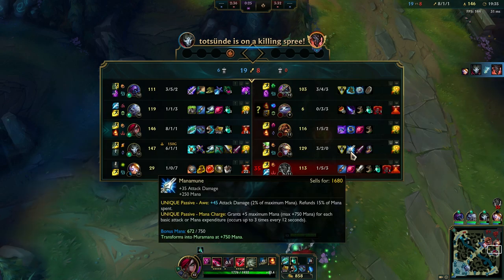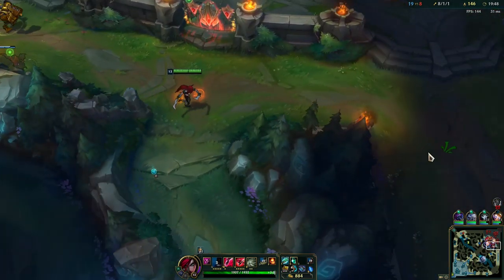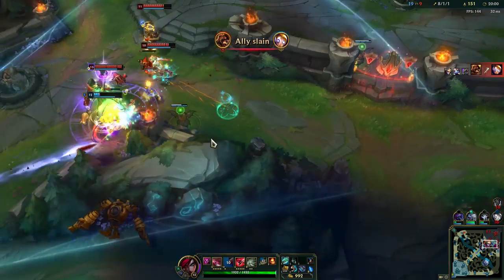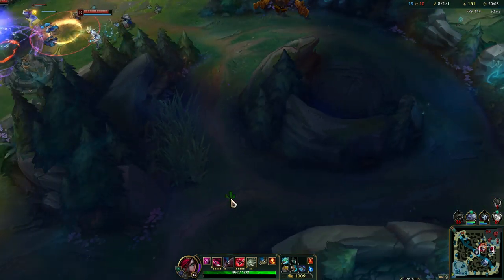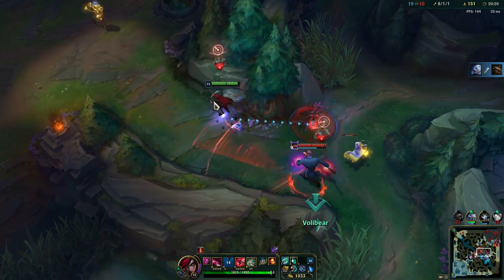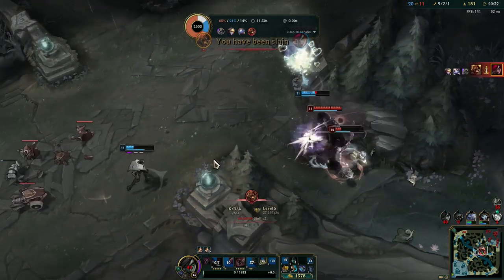His build is pretty strong — he doesn't have his Muramana yet but he did complete his two core items. We can't really shove it in here so I'm going to push a slow wave in. They are getting caught — that's not good. I can't really engage from here because I don't have my Zhonya's up, so if I get CC'd once then I'm just going to die. I'm going to walk around Nasus for the Yuumi. Oh ouch — that's why you need Zhonya's Hourglass so you can survive those situations.